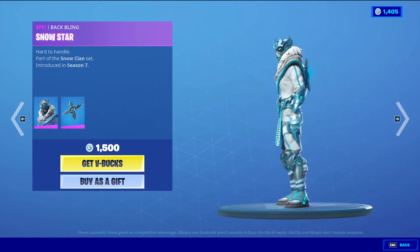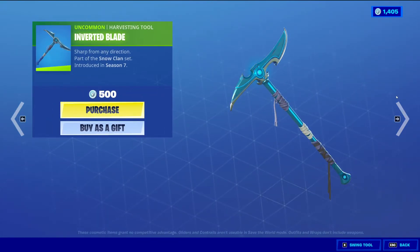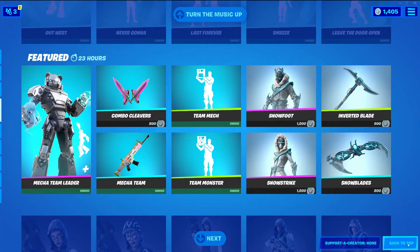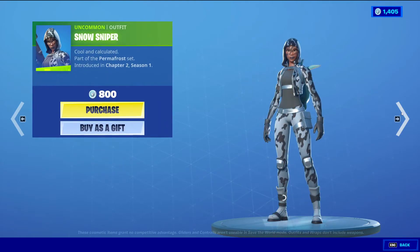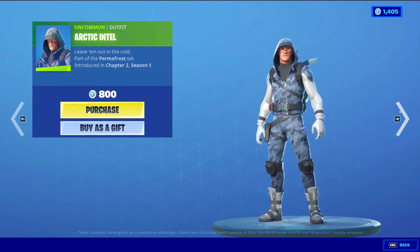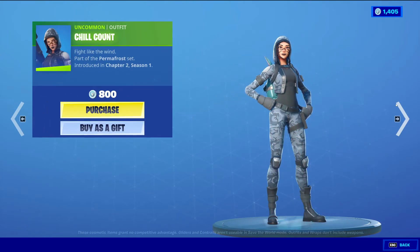Snowfoot with the Baffling Snow Star, Epic Skin, 1500 V-Bucks. Snow Strike with the Baffling Snow Brand, Epic Skin, 1500 V-Bucks. Another good Baffling — these are some crispy Bafflings, especially even though they're like snow, very crispy and nice. Inverted Blade Uncommon Harvest Tool, 500 V-Bucks. Snow Blade Rare Glider, 800 V-Bucks — pretty basic. Chill Count Uncommon Emote, 800 V-Bucks. Ice Intercept Uncommon Alpha, 800 V-Bucks. Hailstorm Uncommon Alpha, 800 V-Bucks. Snow Sniper Uncommon Alpha, 800 V-Bucks. Chill Out Uncommon Alpha, 800 V-Bucks. Arctic Intel Uncommon Alpha, 800 V-Bucks. I wonder when they're gonna run out of names — it just keeps going. Ice Stalker Uncommon Alpha, 800 V-Bucks. Snow Striker Uncommon Alpha, 800 V-Bucks. Pretty basic skins right here.